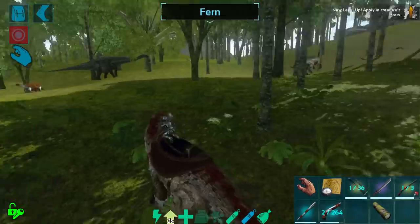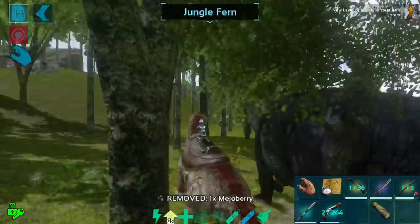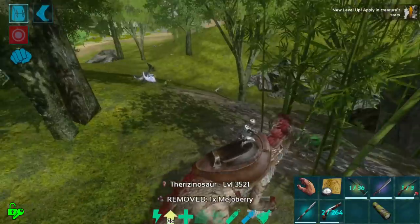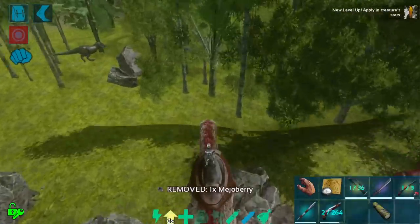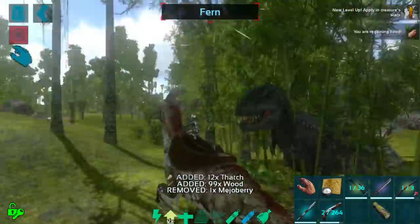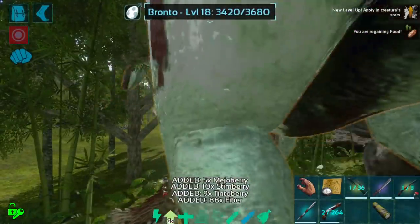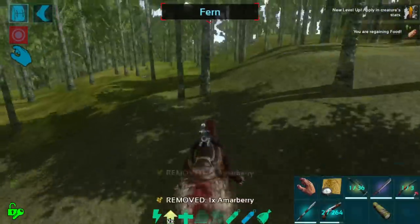The clacking noise that the therizino makes is actually great. Oh, there's another therizino — halfway around the island and these are the only two I've seen. We do 1690 damage. I think I just yeeted that rex out of existence — I hit it so hard it literally couldn't exist on the same plane as me anymore. I'm a little too fast but it's actually kind of awesome, so I'm all for it.